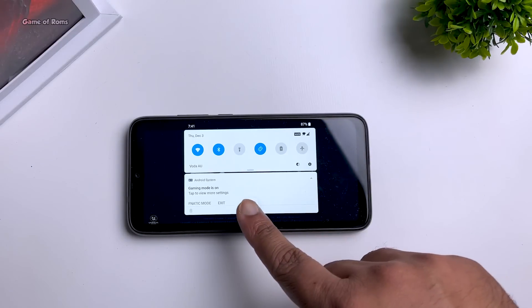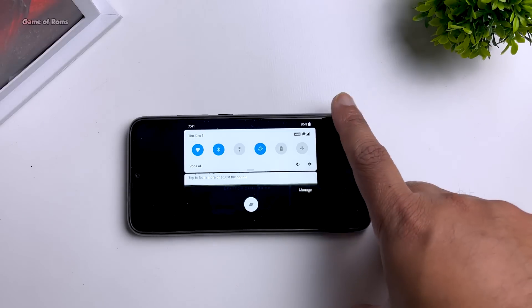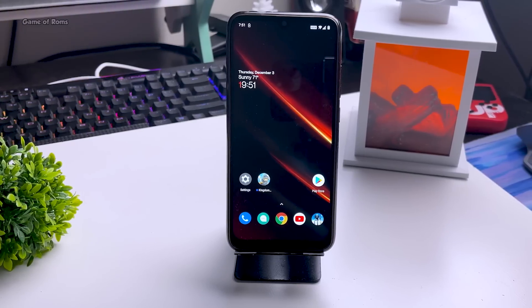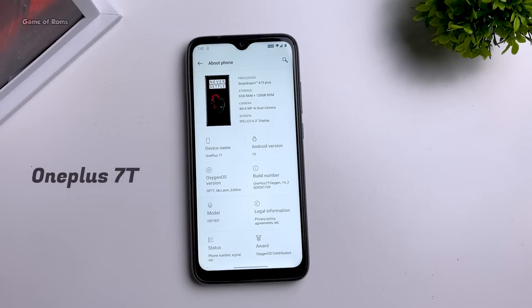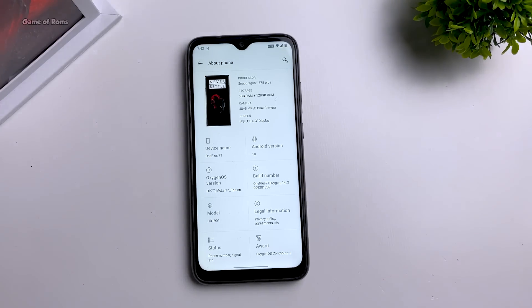Also, whenever you open any game, in the previous build the gaming mode was not activated by default. Now they have fixed that bug — whenever you open any game, you will see gaming mode activated in your status bar. This complete OS is ported from the OnePlus 7T, and this is OxygenOS 14.2 McLaren edition.